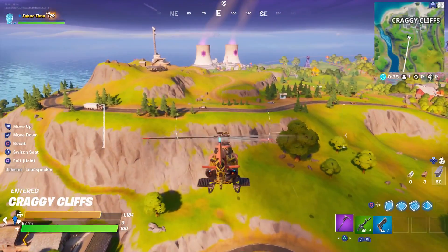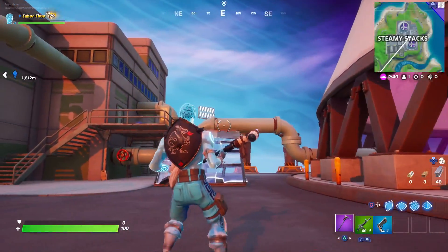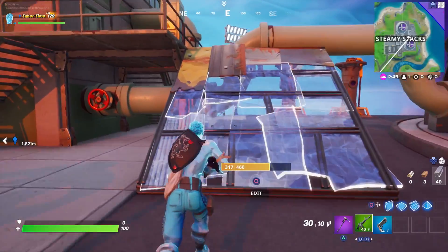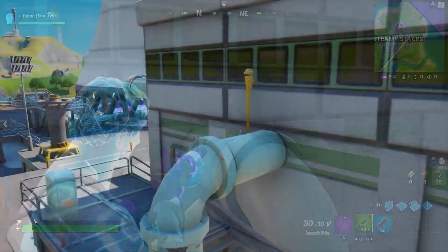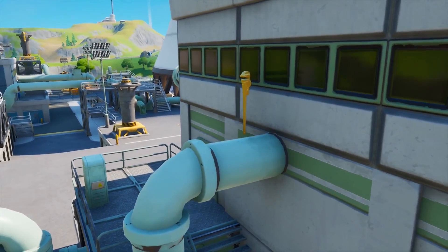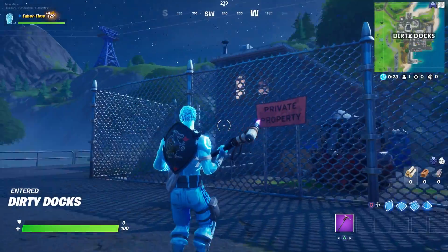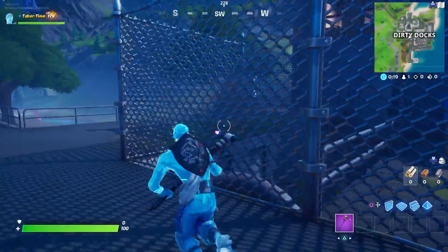The fourth golden pipe wrench is in Steamy Stacks. Once you're in Steamy Stacks, look for the building that has the number five on it. The golden wrench will be right up here on this pipe. This is the exact location on the mini-map — on the far right of Steamy Stacks.